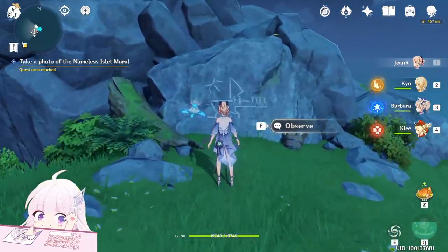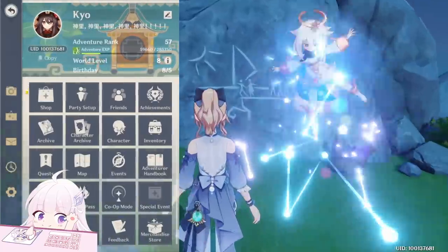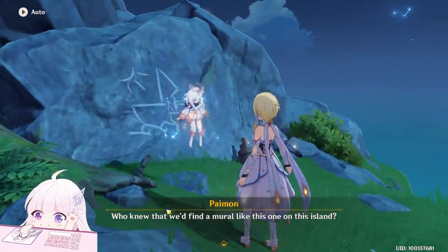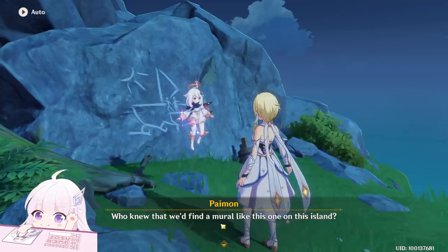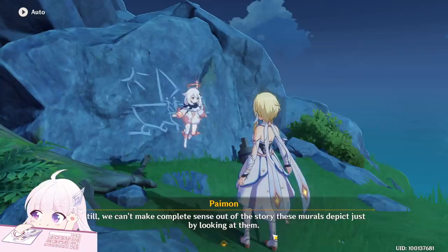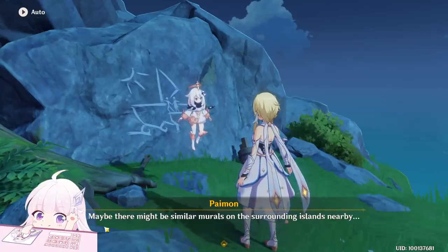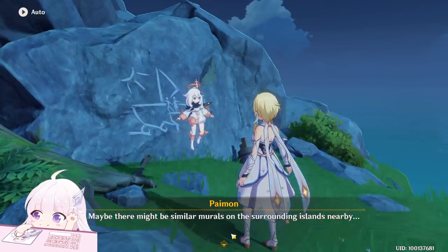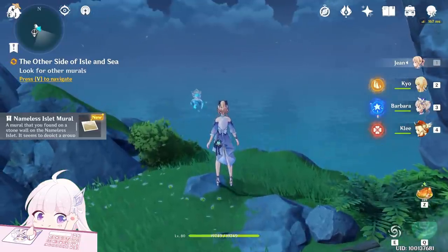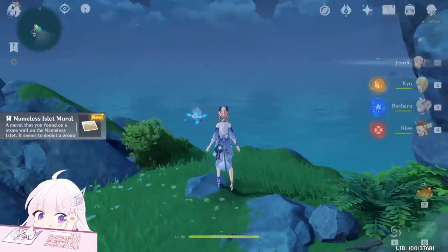Basically, take a photo of this mural — just click 'Take Photo.' Who knew that we'd find a mural like this on the island? Still, we can't make complete sense out of the story these murals tell just by looking at them. Maybe there are many similar murals on the island nearby. Look around and see what we can find. A nameless Islet mural.